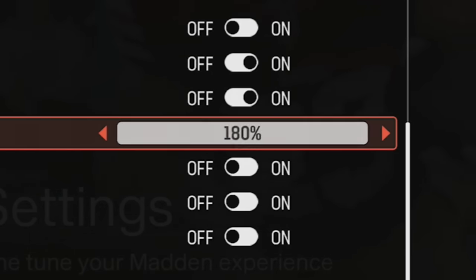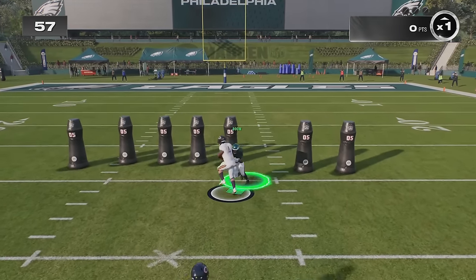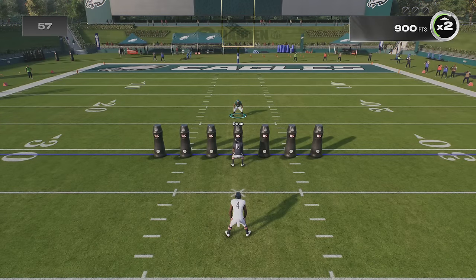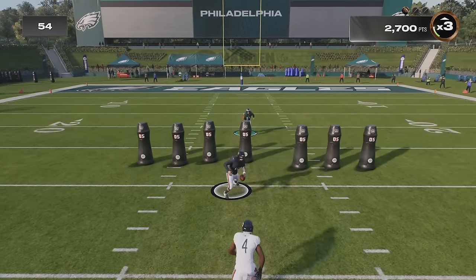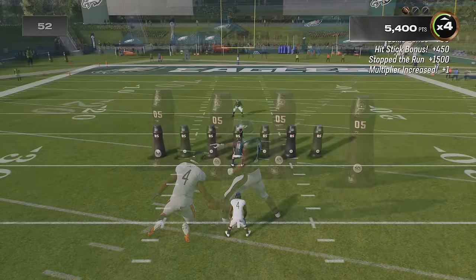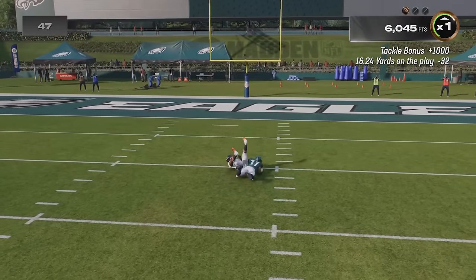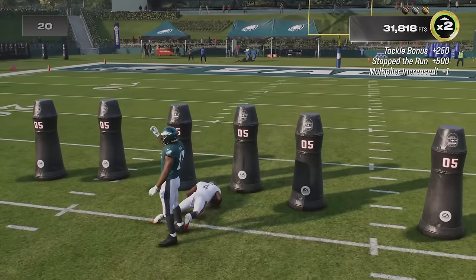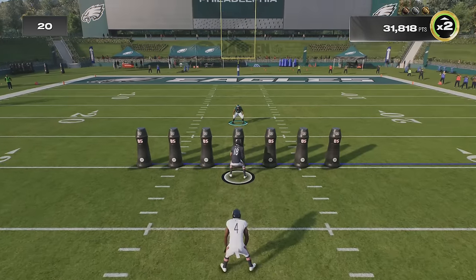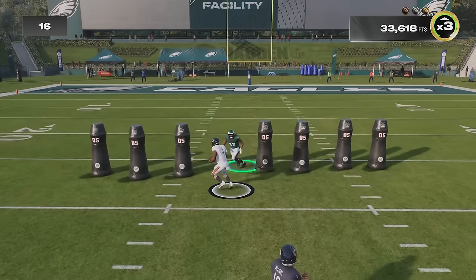Now turning defensive heat seeker assist on and all the way up to 200% to see if we can get a higher score. You can see it phased through the tackle dummy — that's exactly what heat seeker assist is meant to do, pulling you into the ball carrier from far away. I did get a higher score, and I could definitely feel the 200% creating a magnetism that auto-corrected me toward the running back. This is one I can't recommend enough — turn it on and set it to 200%. There really is no downside in my opinion.